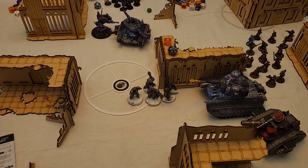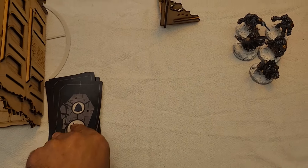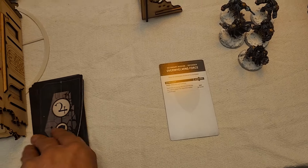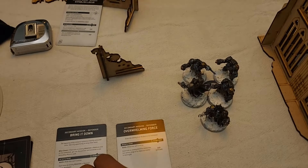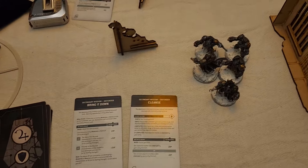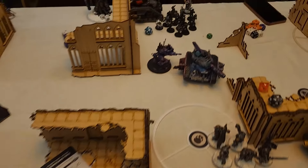Turn 3 command phase. I draw Overwhelming Force — need to kill something on an objective, probably not happening — and Bring It Down, which is much better. I'll spend 1 CP to discard Overwhelming Force since nothing is on objectives. And Cleanse — I think I know what my unit will be doing for that. On to my movement.